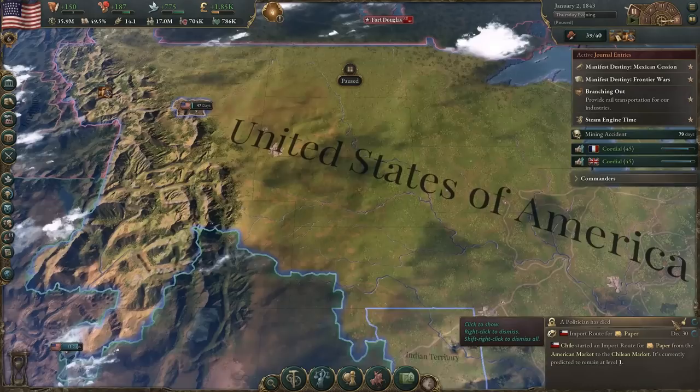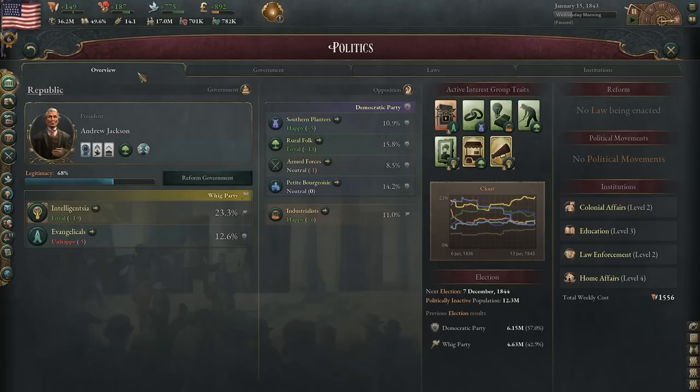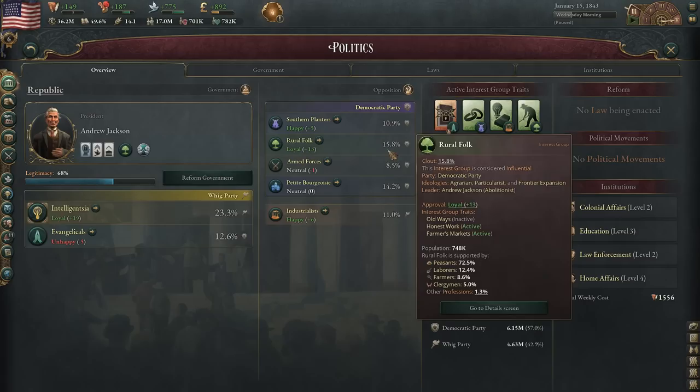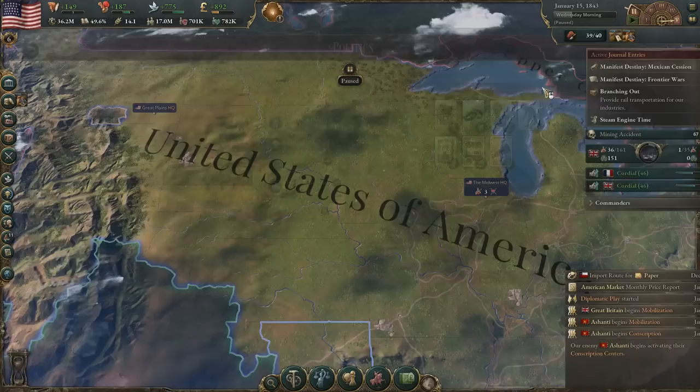Daniel Webster has died — doesn't really matter to us. But one thing I did notice that was interesting is that Andrew Jackson is once again our president because the rural folk apparently got the most votes. The Democratic Party got the most votes, and the Southern Planters — we have done such a good job reducing their influence and their clout — that the rural folk are now the most powerful in the Democratic Party. So that's the reason why Andrew Jackson is once again our president, getting all the bonuses and negatives that he grants.